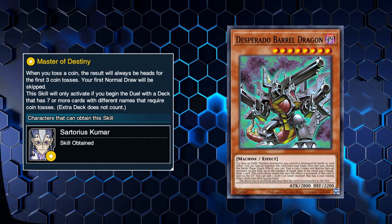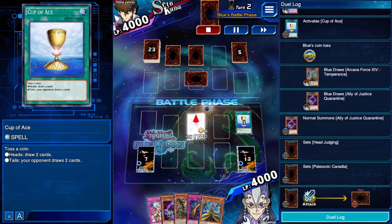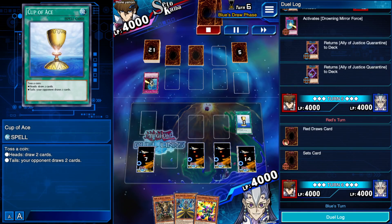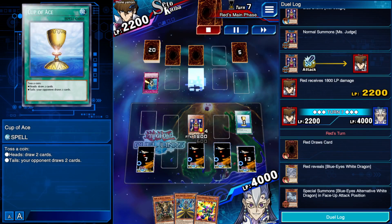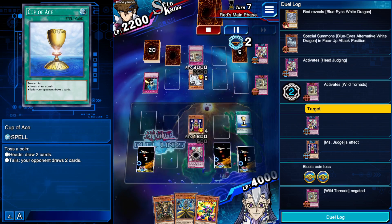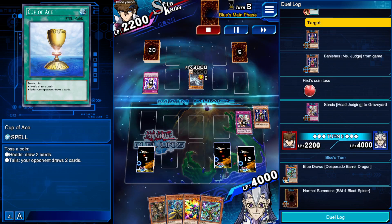Desperado Barrel Dragon can special summon itself from your hand if a DARK Machine-type monster you control is destroyed by battle or card effect. During the battle phase, you can forego its attack to toss a coin three times and destroy face-up monsters equal to the number of heads — and if you get three heads, you also draw one card. If this card is sent to the graveyard in any way, you get to add a Level 7 or lower monster with a coin toss effect from your deck to your hand. It could bring itself out with BM-4 Blast Spider, destroy your opponent's cards during the battle phase, and search out another coin toss card if sent to the graveyard. Not only was this gamble deck good in Duel Links, it was kind of oppressive — they had to nerf the cards and the skill itself multiple times. Having guaranteed head results is just that powerful, especially in a low power level game like Duel Links.